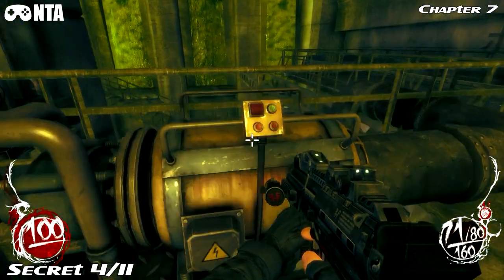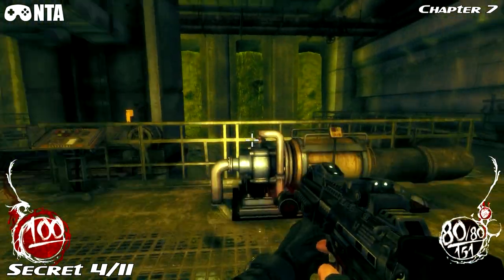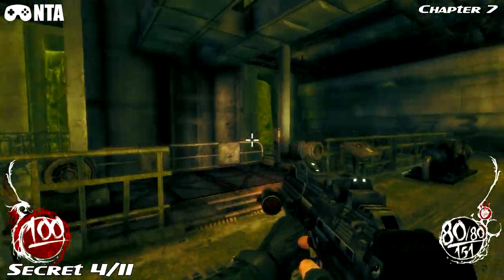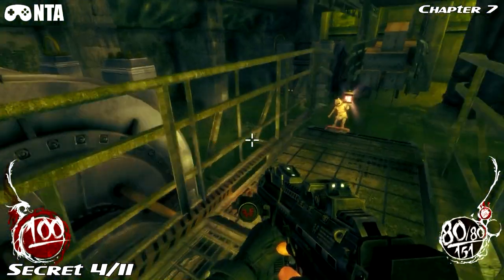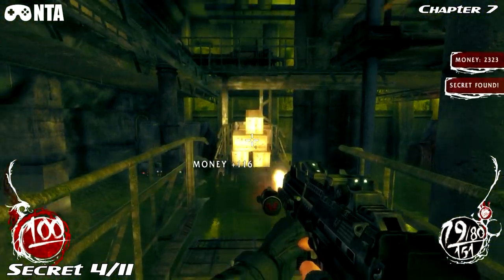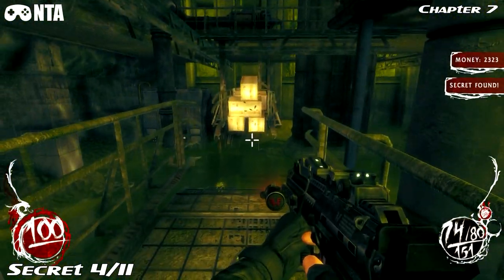Number four — so once you've triggered the third sewer drainage, don't go down the elevator just yet. Go down the stairs here and grab your secret. Now you want to go down the elevator.